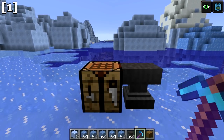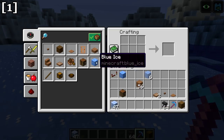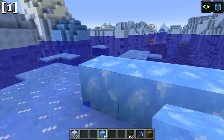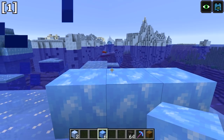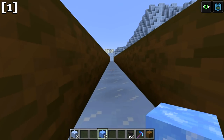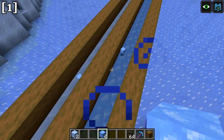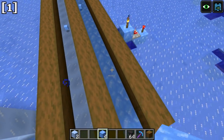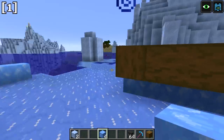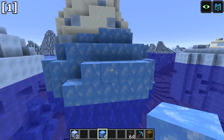There have been huge changes to ice in this update. Packed ice can now be crafted with nine ice blocks in the crafting table. Packed ice can then be crafted into a new block called blue ice. Blue ice must be harvested with a Silk Touch pickaxe and is significantly faster to travel on than normal ice or packed ice. Blue ice also doesn't melt like normal ice, can pass a redstone signal through it, and naturally generates in small deposits in frozen ocean biomes.